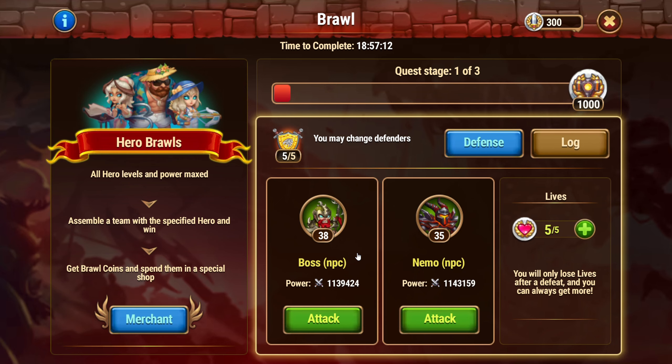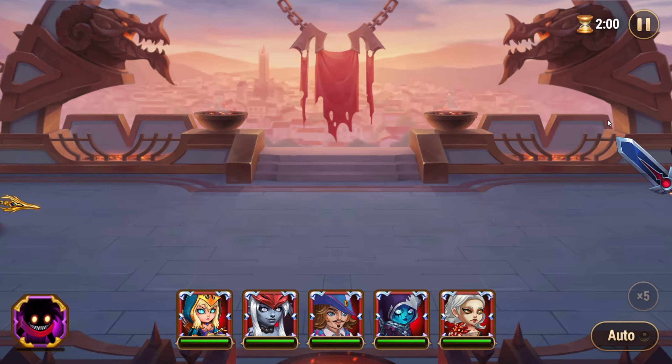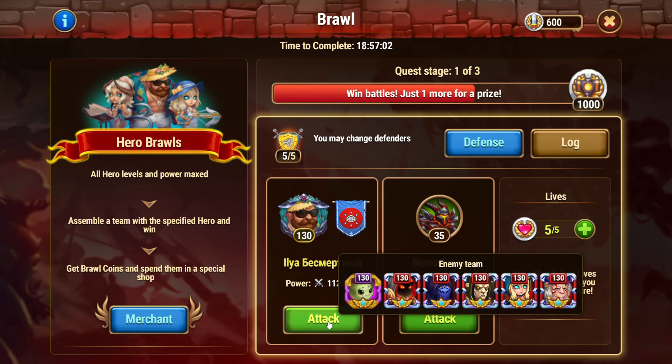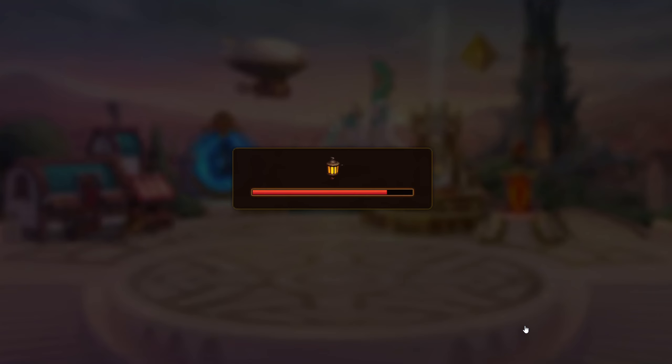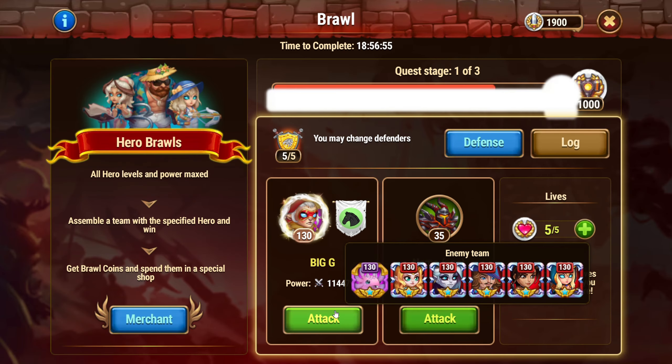Use this team for the majority of your battles, especially against meta-teams like Amira, Heidi, and other compositions that don't include Dante. However, Dante can counter this team, so it's best to avoid using it against Dante-based teams.